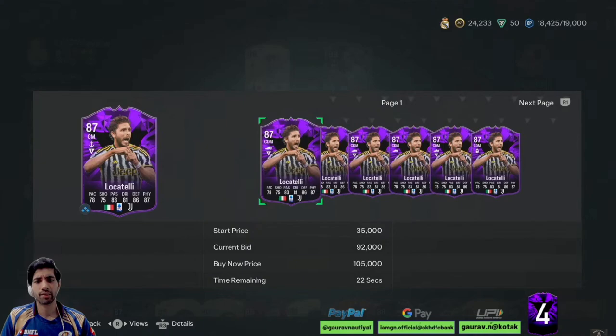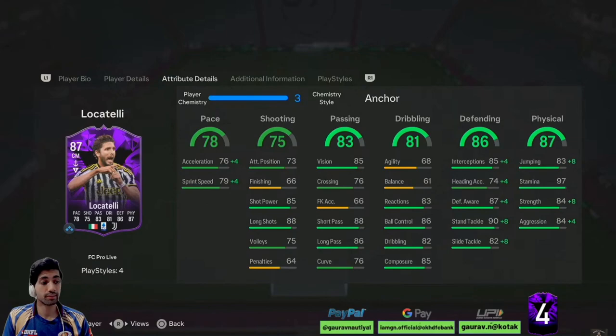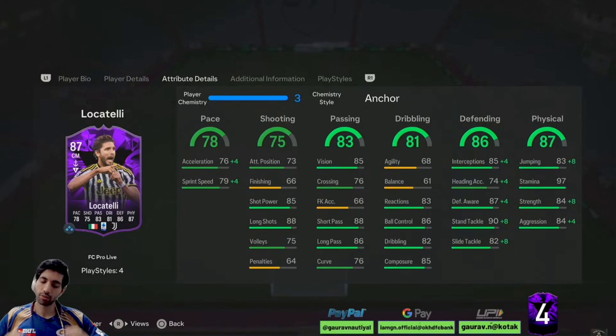Yeah, he is somewhere around 100k. 100k for this card, which might get an update in the future, is not bad at all — it's a pretty solid card to use in-game. All in all, this is a nice card. If you're looking for a Serie A defensive midfielder, Barela is another option but Barela doesn't have the height. This guy is 6'1", which is another interesting thing, and his work rate is medium-high. He is a lengthy player as well, so there are no drawbacks if you're looking at a defensive midfielder. If you're looking for a box-to-box midfielder, this guy is not for you.